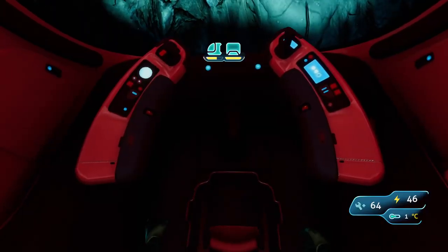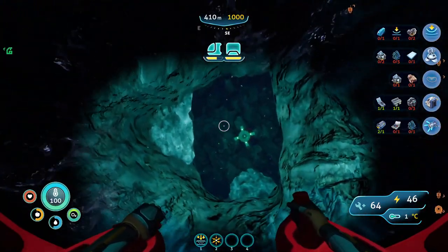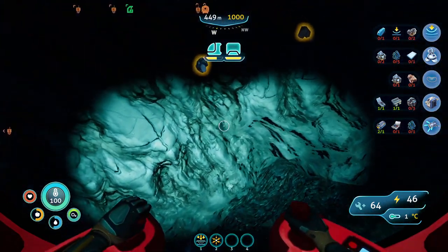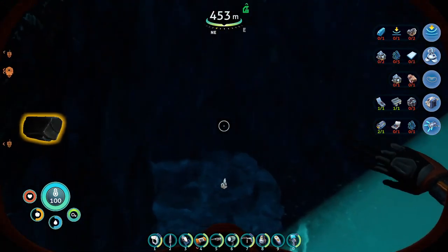I think we have space. A little bit. We have space — shows me the inventory that has no space. Is that a diamond? Yes. I told you, there are diamonds in the hole.